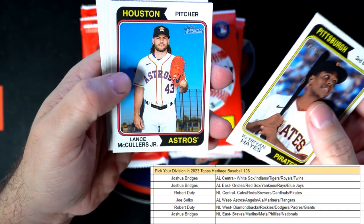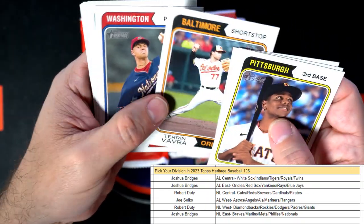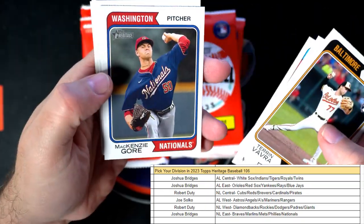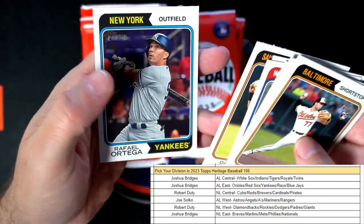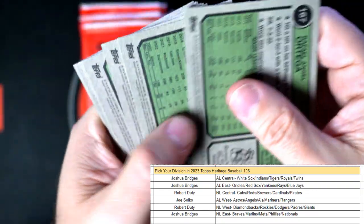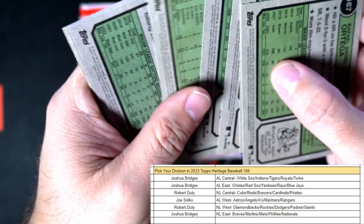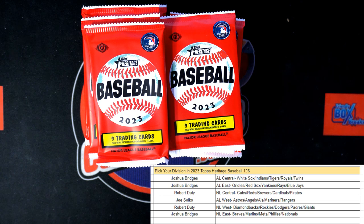Cabrea Hayes, Lance McCullers, Danny Jansen - there's a rookie card there. Mackenzie Gore, Cal Stevenson, Valar, Ortega. Just checking the backs of these - no short prints there. That's the best way to do it, just check the backs for the short prints. I'm checking out the variation guide on Beckett.